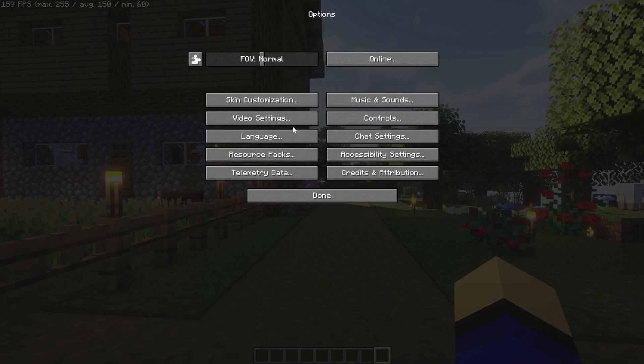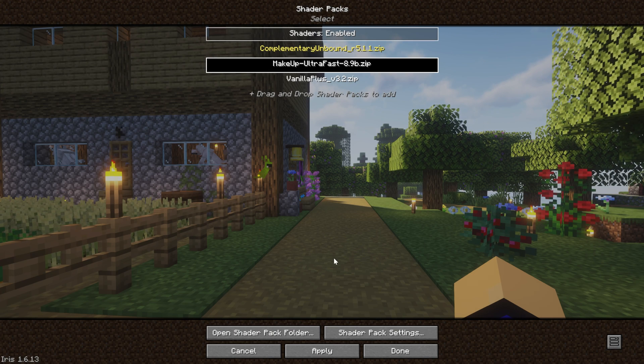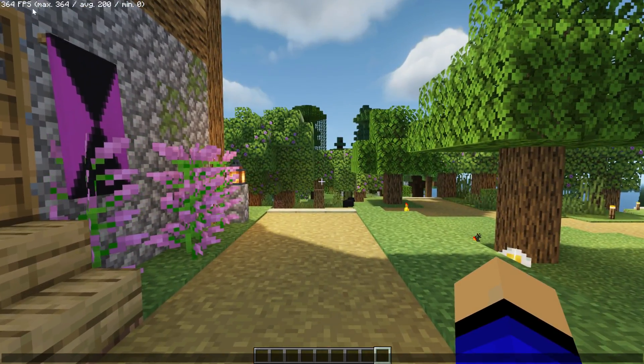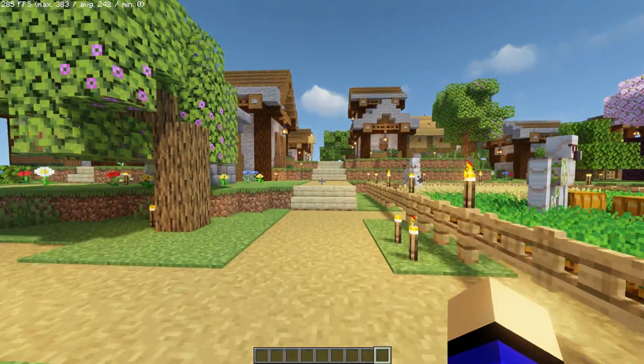If we switch our shader pack by going to Video Settings and then Shader Packs, we have three built in by default. If we switch up to Make Up Ultra Fast shaders, it's incredible — we can get over 300 FPS in the top left with this mod pack and shaders installed.